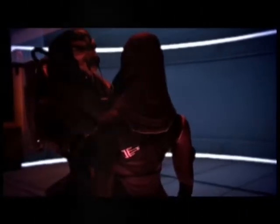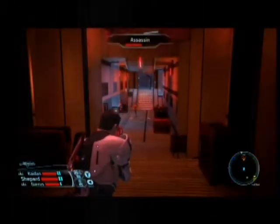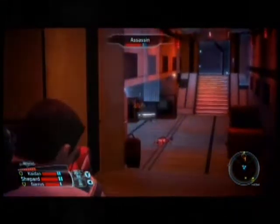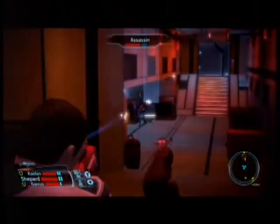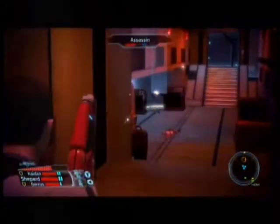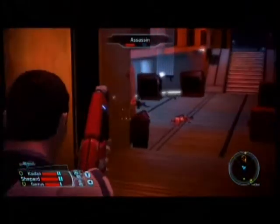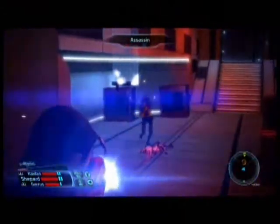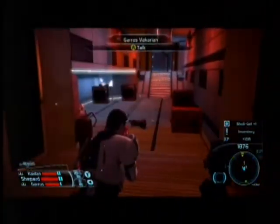I suggest you take out both Salarian Assassins before the Turian, because they have a natural tendency to overheat and disable your shields. I ran into a problem because there was a Keeper down here — you can't shoot the Keepers, so the enemy took cover behind it. I couldn't get a shot and had to expose myself, but I got lucky and didn't get killed.